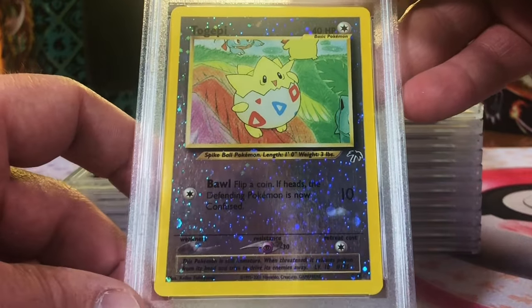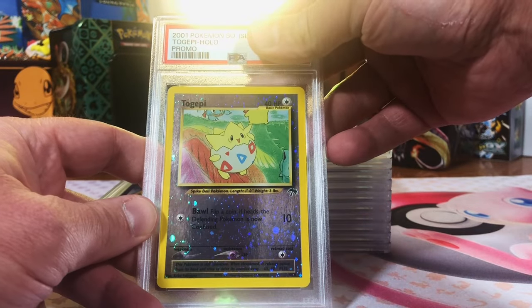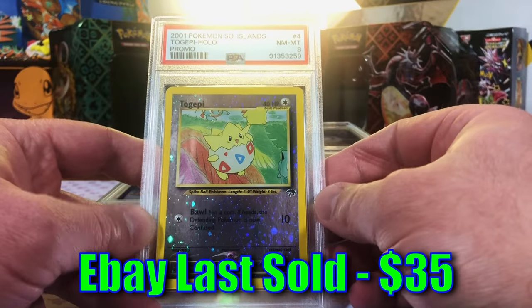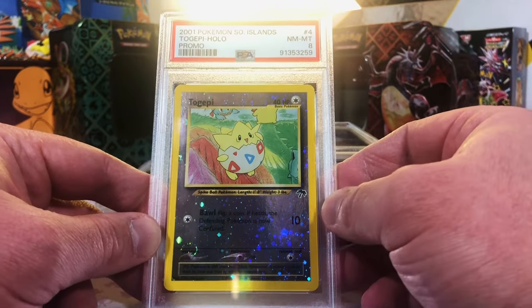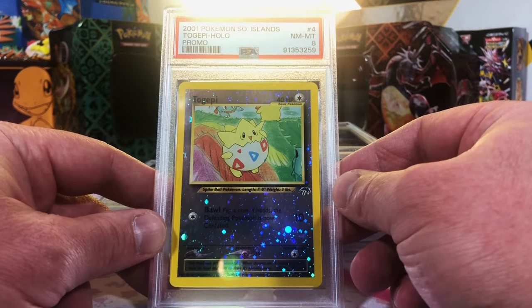Southern Islands Togepei Reverse Hollow Promo — we got two of these. I'm gonna guess an 8 on this. Yep, right on the money. Near Mint, Mint 8. We'll definitely take that. Love that Togepei. Nostalgia at its finest.